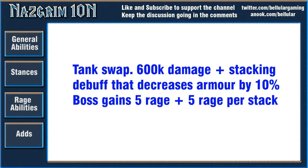First we have the general abilities of the boss. The first one's called Sundering Blow — this is pretty much your tank swap mechanic but it also ties into rage. He does 600k damage to a tank and reduces armor by 10% for 60 seconds. On top of that it generates 5 rage initially, then an additional 5 rage for every stack on the tank. So it's not only about how long your tank survives but also how much rage you let the boss generate, because rage is a serious mechanic.